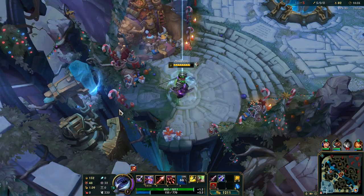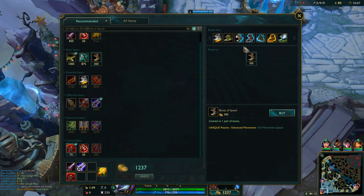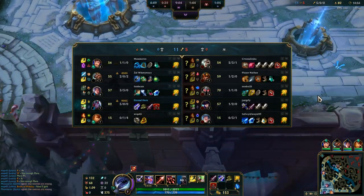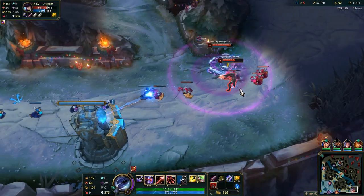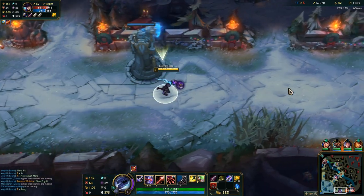So Blade of the Ruined King, and you can go Ninja Tabi or Greaves. I think I'll go Tabi because they have a lot of AD-based champions, and I will have a lot of attack speed from my next two items anyway, so the armor is not overkill. Usually you want to go Tabi.